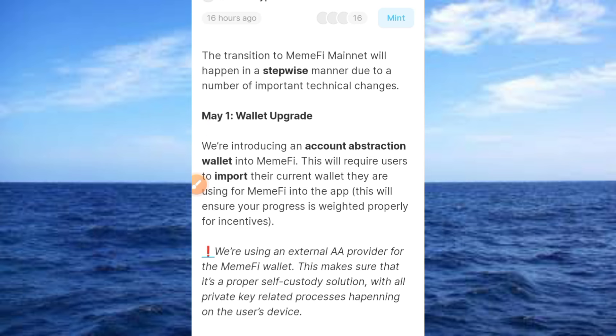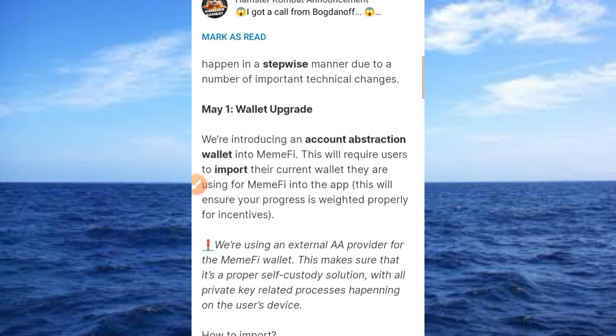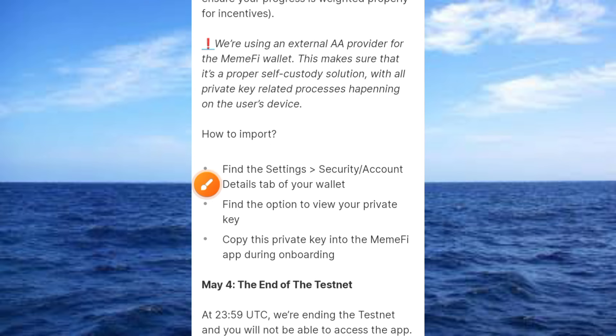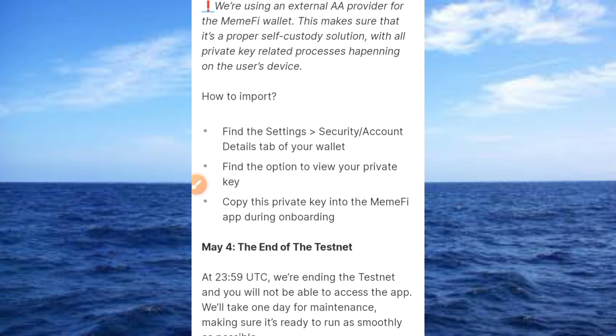The transition of MineFire will happen in a stepwise manner due to a number of important technical changes. The first one is the wallet upgrade. They are introducing an account abstraction wallet into MineFire. This will require users to import their current wallet into the app. This will ensure your progress is weighted properly for incentives. They are using an external AA provider for the MineFire wallet, making it a proper self-custody solution with all private key processes happening on the user's device.